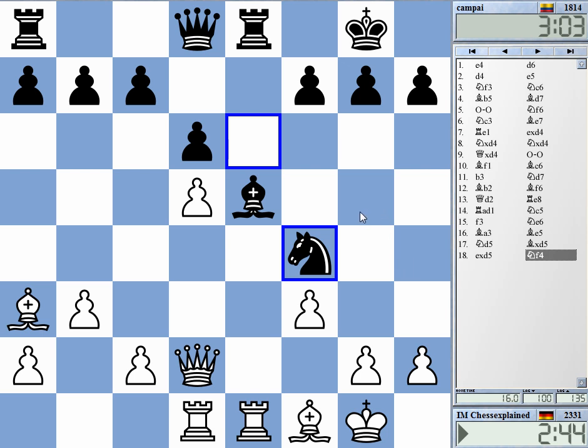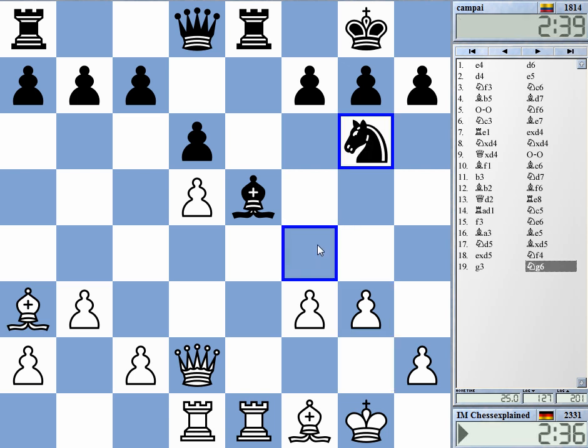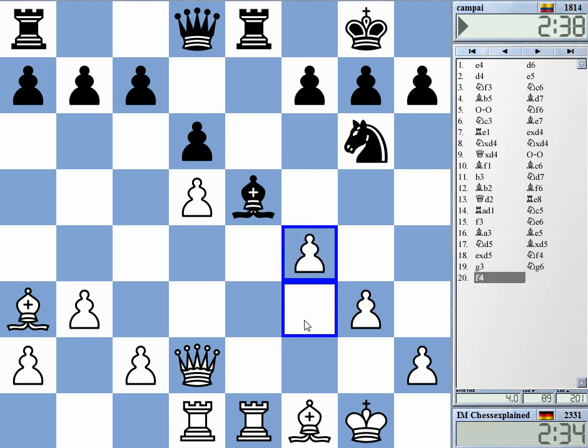Queen g5 maybe coming, but I don't really understand it. If I go g3 here and f4, I just have a big advantage in the center. Queen g5 — I go king h1, then what exactly? I think Black needs to retreat the queen to g6, and now probably just f4.